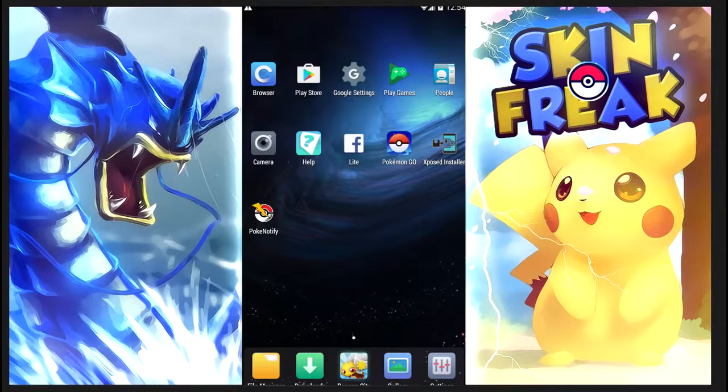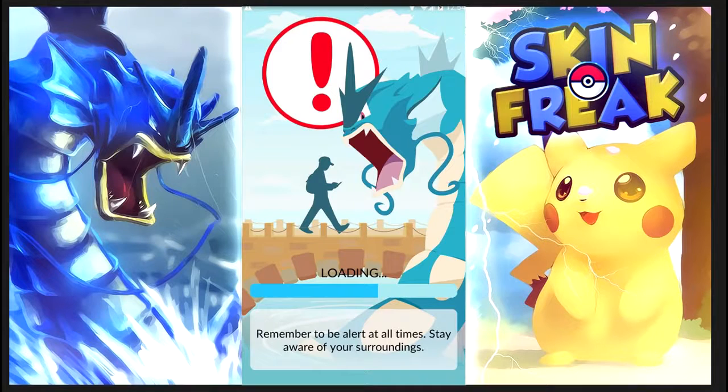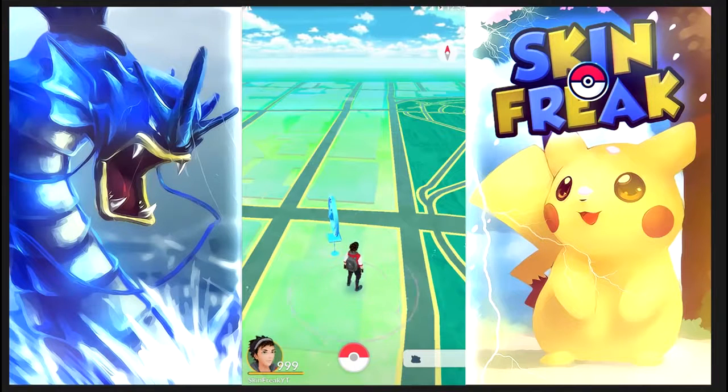Hey guys, it's Skin Freak, and today we're going to be catching all of the legendary Pokemon in Pokemon Go as well as the Ditto. Before you say this is a hack or that I'm cheating — this hack is actually done on my own private server. Basically my account is the only account on this server, and whenever I go back on the normal Niantic servers with other players, my account will go back to normal. It's basically saved in my own private server.